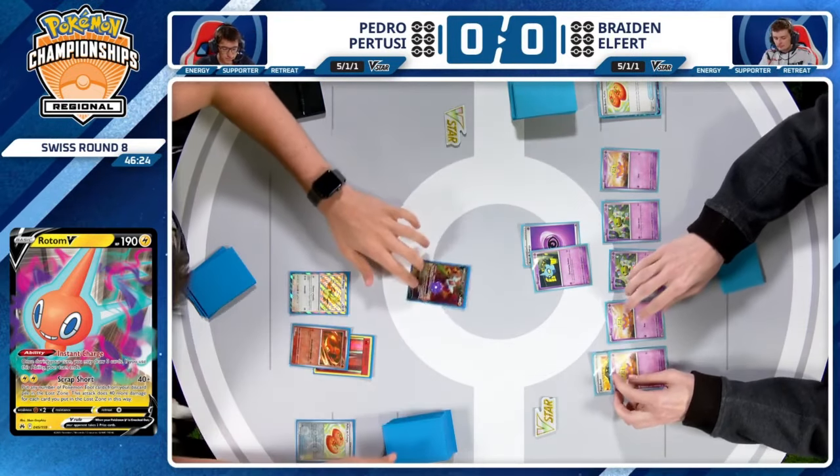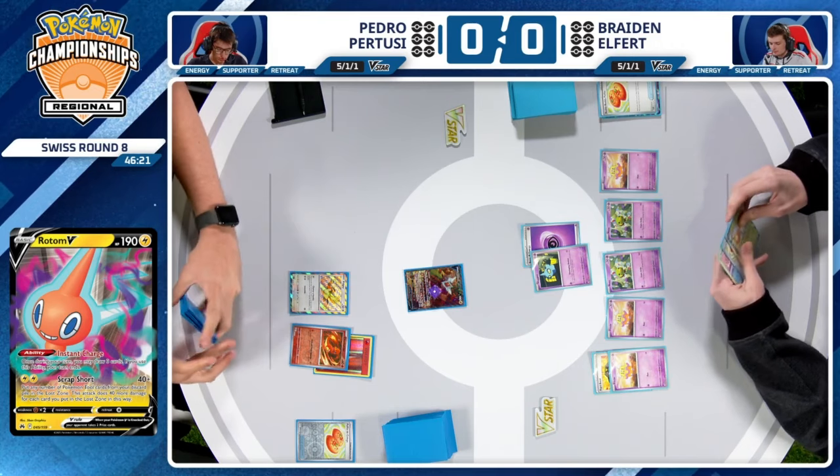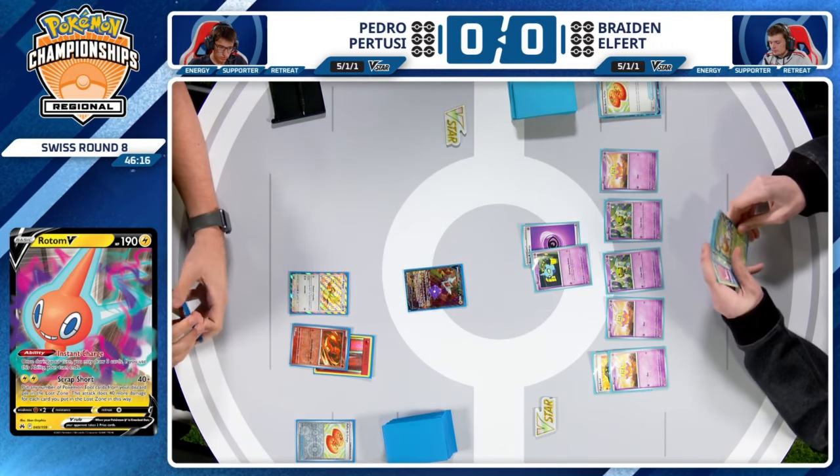It does become a Tails here. Braden, you've got to flip that coin a little bit better. It's going to be a Tails, and Pedro is not going to be inhibited by anything at all this turn.